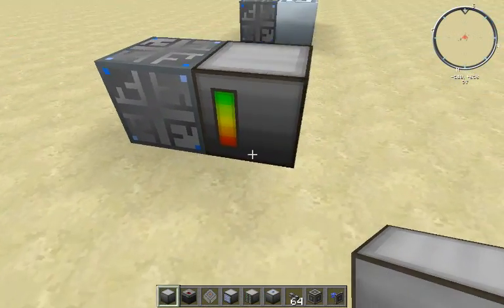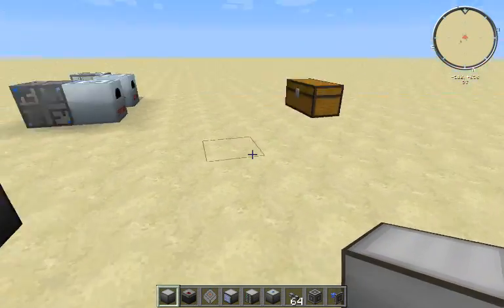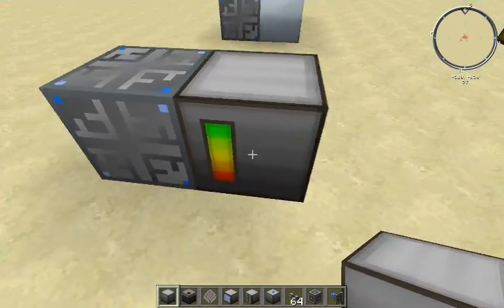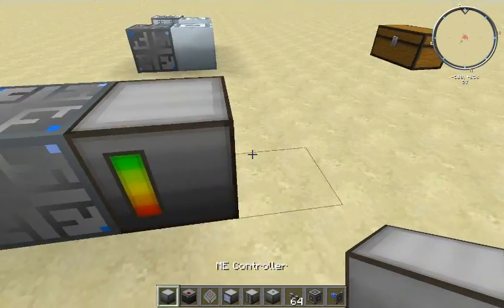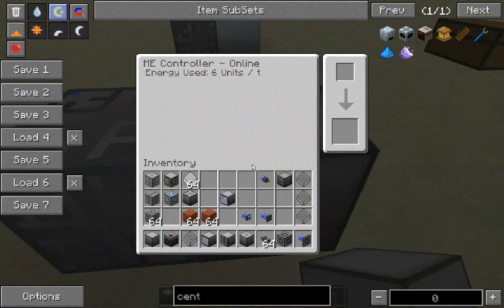What it does is it allows power to all of the connected devices that are related, like the ME chest, which I will show in a second. When you open up the controller, you have a little GUI here, and at the top it tells you that it's online and how much energy is used.